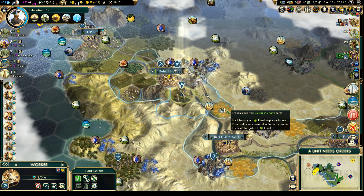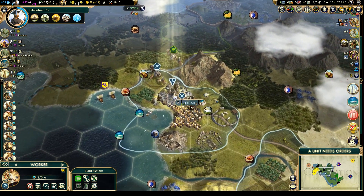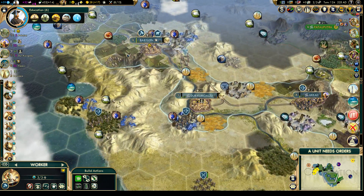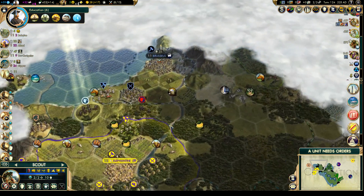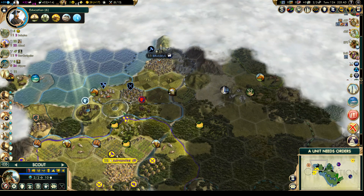Do we want to farm there? Probably. There's a suggestion for a mine over there — I suppose that's the best use of resources for now. Let's get a mine.